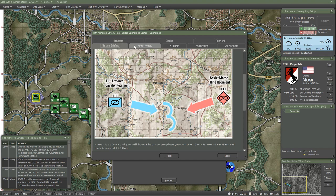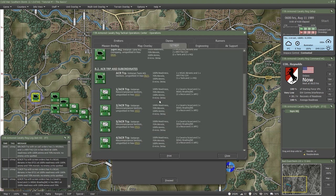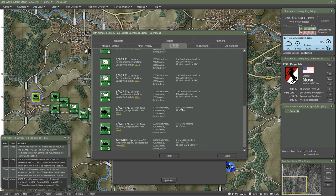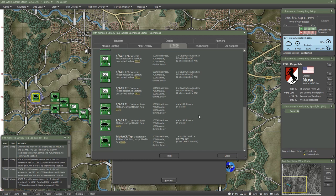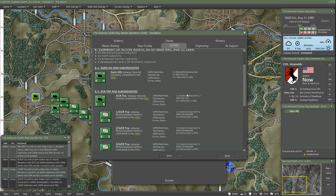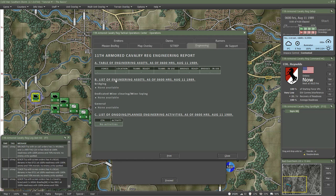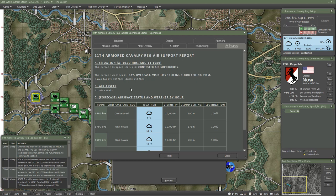The sitrep window shows you all the units you have. You can see how many Abrams tanks you've got - looks like eight. You also have some attached to headquarters. There's engineering, though this scenario doesn't have any - if we needed bridging and a bridge gets knocked out, you'd need to put together a pontoon bridge. Air support: we don't have any air assets in this basic tutorial, but the game supports what they call off-map assets - artillery, air support, etc.